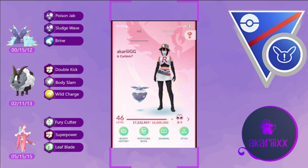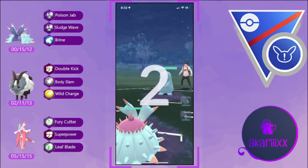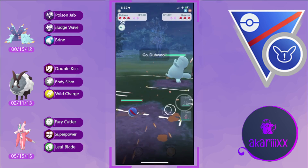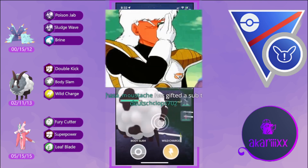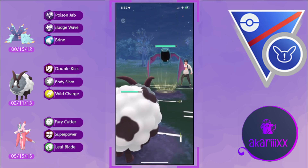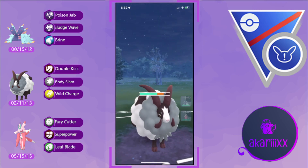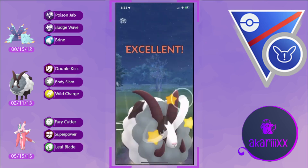Getting straight into the first battle — we have Toxapex on the lead against the opponent's Quagsire. This is a terrible lead for us as Quagsire is going to be dealing super effective Mud Bomb damage against our Poison type Pokémon, so we're pivoting into our safe swap Duble. We are able to lure out the opponent's Golbat, which is fantastic for us since we're running Wild Charge and will be able to one-shot the opponent.